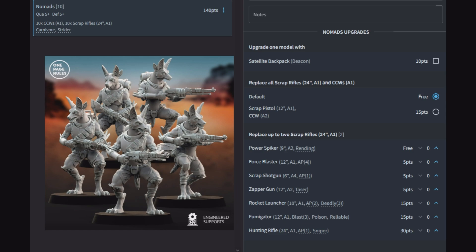The rocket launcher at 18-inch A1 AP2 deadly 3 is standard — good for very heavy infantry and throwing wounds on light vehicles. The fumigator at 12-inch A1 blast 3 poison reliable is the army's flamethrower equivalent; poison gives minus 1 to regeneration and enemies reroll their 6s for saves, making it great against lightly armored opponents since you hit on a 2 with reliable. The hunting rifle at 24-inch A1 AP1 sniper is better saved for an upcoming unit that comes with it.